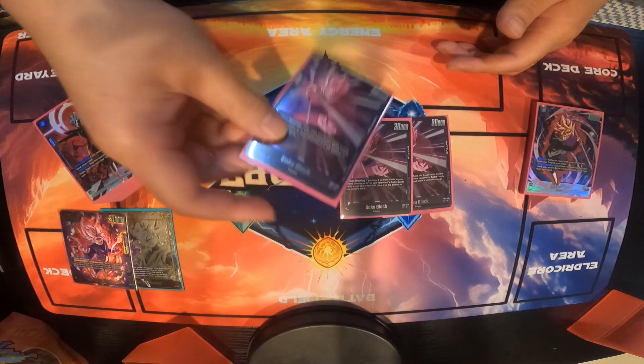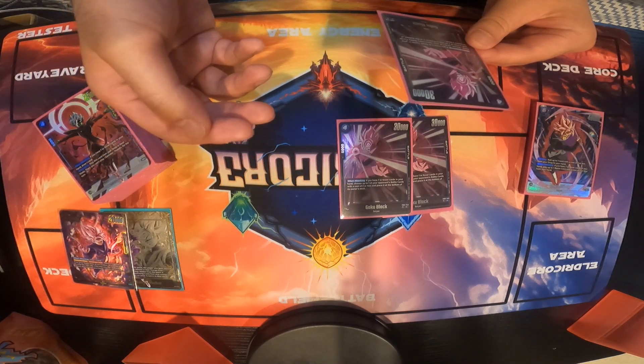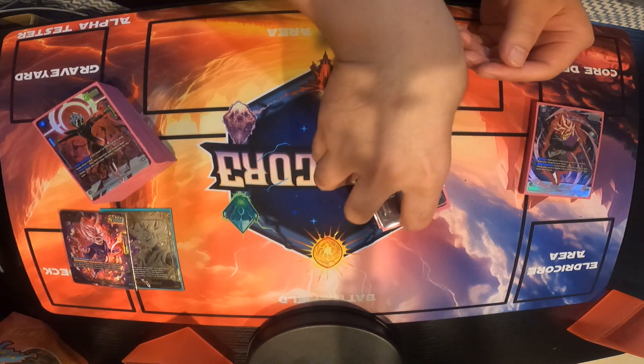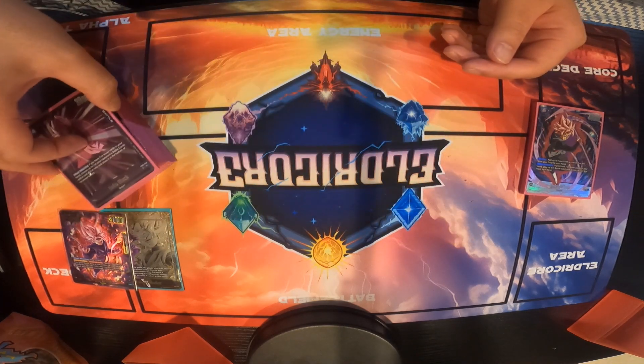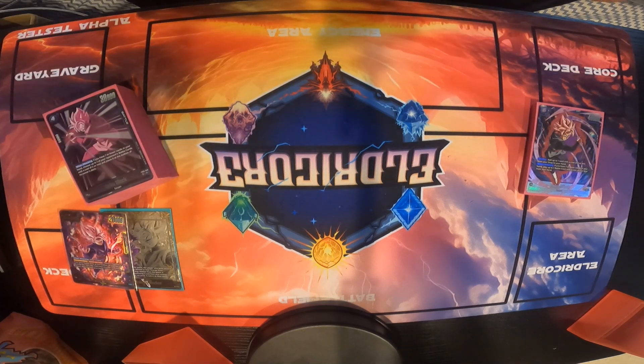We run 3 Goku Blacks from set 2 at 4 cost. When attacking, if you have 7 or fewer cards in hand, choose up to 1 of your opponent's battle cards with a cost of 2 or less and bottom deck it. This card combos off well with the Vegito too, if you want to get rid of something you normally can't touch. Bottom decking is the best part about blue — being able to bottom deck cards. It's very similar play style to Sakazuki from One Piece.